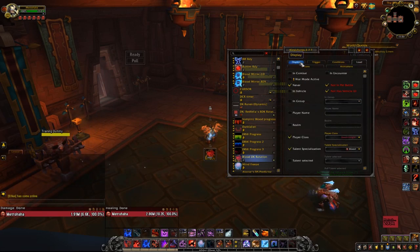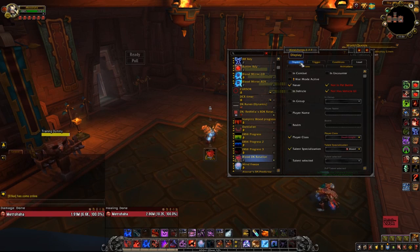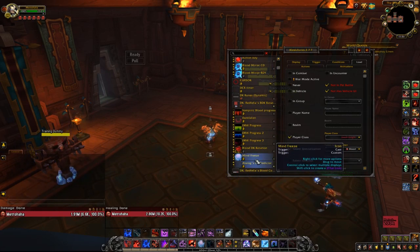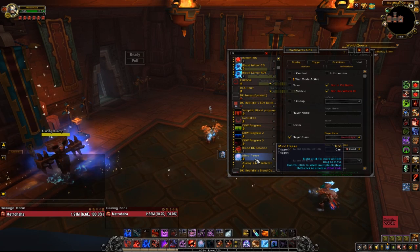This is still labeled as Blood Decay Rotation, but the actual rotation element I just have set to never load — it doesn't work anymore as it is. If you guys know who Redfell is, I used his WeakAuras for a long time. He created a lot of great WeakAuras but I don't think he's active anymore, so I just have it never loaded. The mind freeze WeakAura also doesn't work — what it used to do is show any time my interrupt was available and something could be interrupted. But it doesn't do that anymore.